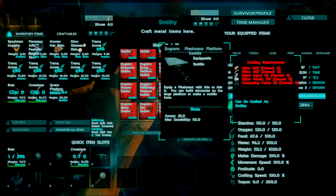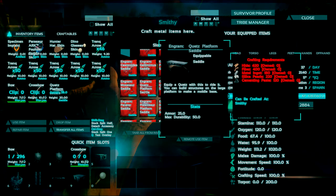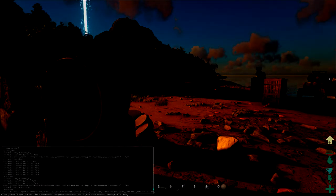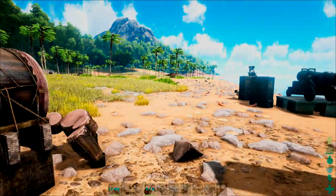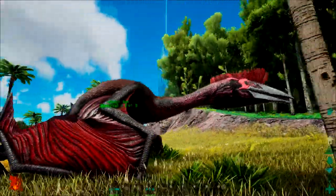You craft the platform saddle at the smithy, same as the regular saddle. Once you're in the smithy, go into saddles and find the Quetzal platform. To make that platform you need 620 hide, 400 fiber, metal ingots, silica pearls, and cementing paste.